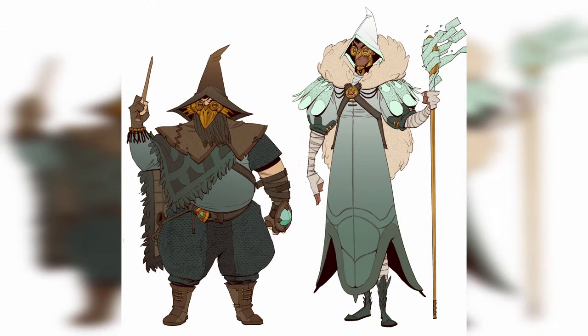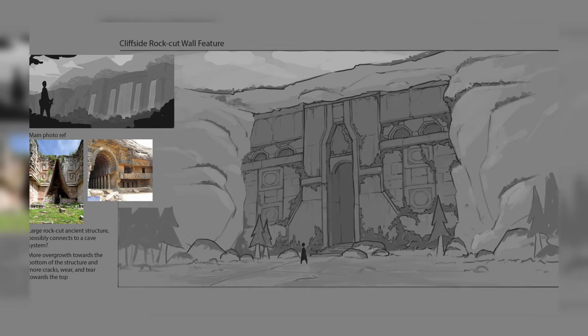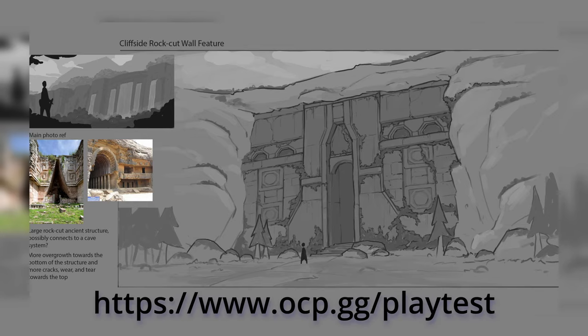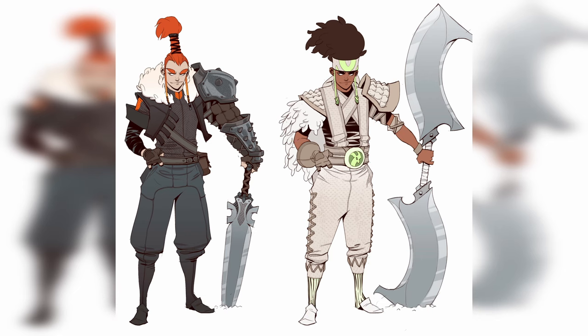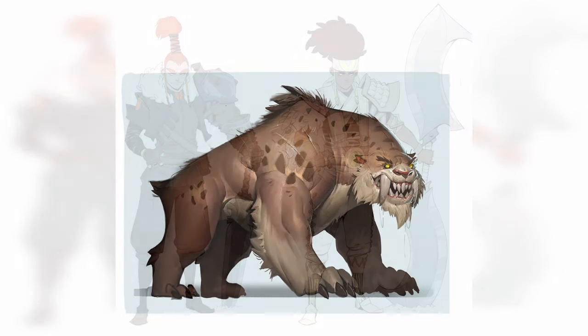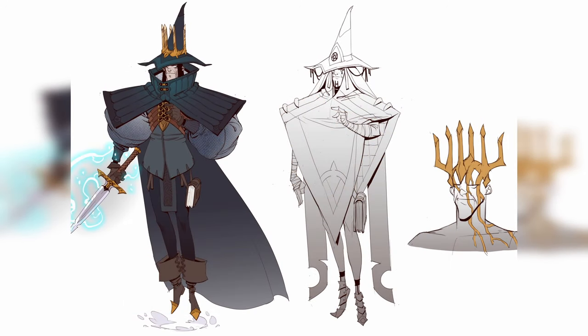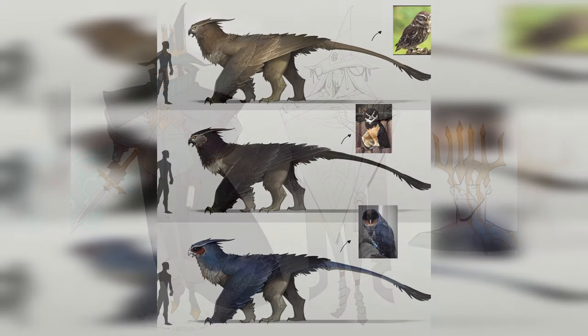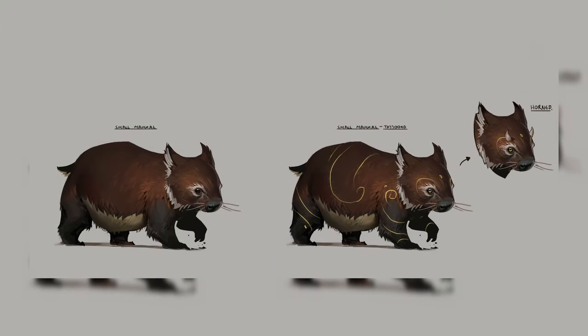Project Frontier will be having a huge open playtest starting in June. You can apply at the link on the screen and in the pinned comment below. However, my community members get a chance to skip the line. Use the code in the description below this video, and the first 250 people will automatically be jumped to the front of the line and get accepted to the free playtest automatically. I'll meet you there. Happy gaming!